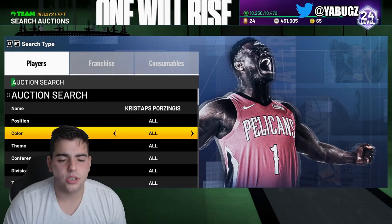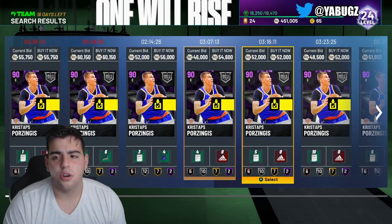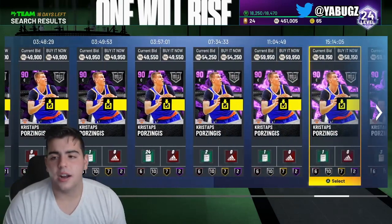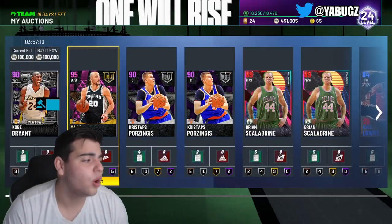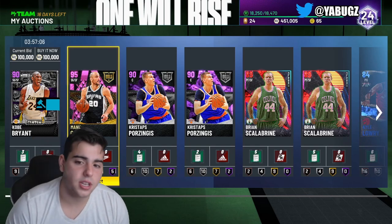Next card, we got Kristaps Porzingis. I'm not selling him yet — I'm going to wait and see if he rises to over $55,000, that's what I'm going to sell him for. He is the best stretch center in the game and he's also 7'3". So I'm going to wait on Kristaps Porzingis.